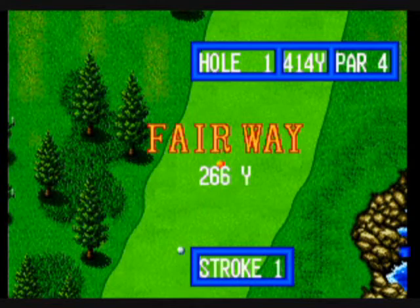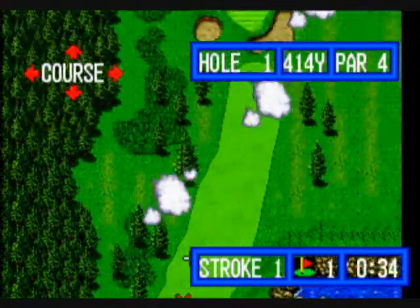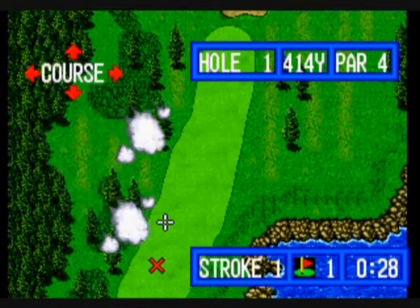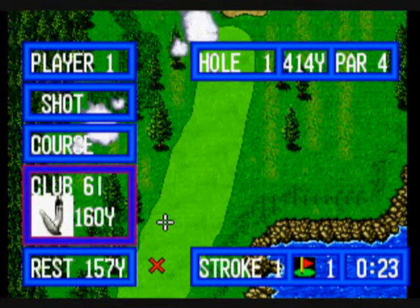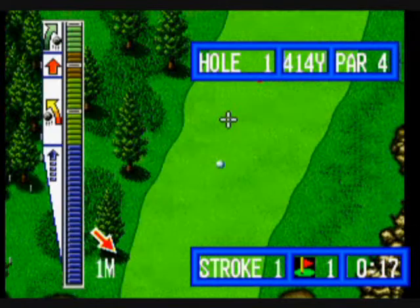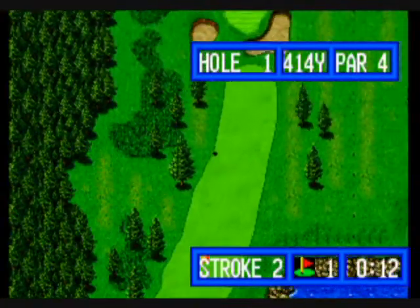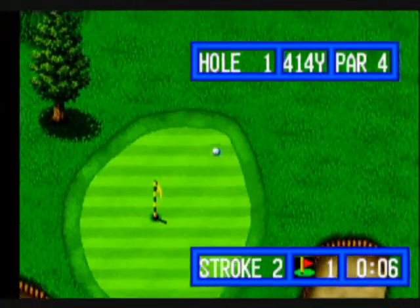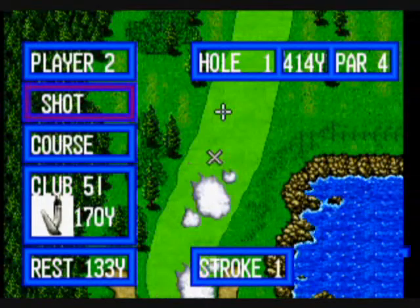Whichever player is further from the cup will get to go next. I'm using the course function — this is really nice. I love how high above the course you apparently are, like a god watching down at the golf course with clouds passing by below you. Some really nice touches in this for a first golf game for the Neo Geo. SNK did a ridiculous job — this looks much more polished than Golden Tee Golf, which got more notice for sure.